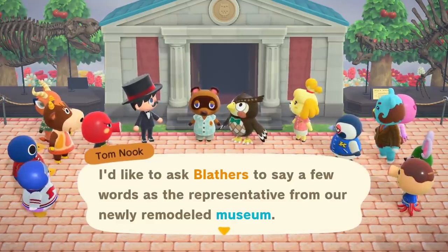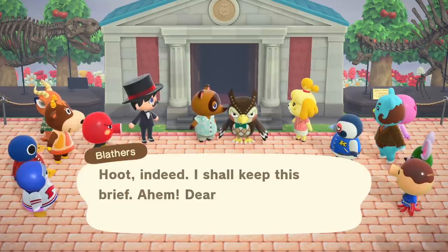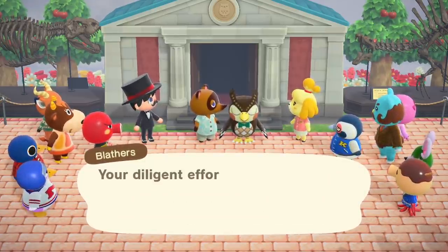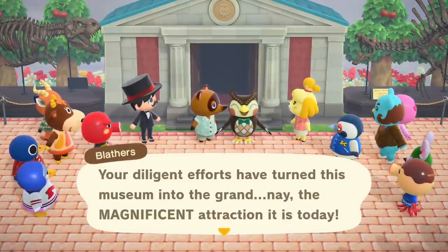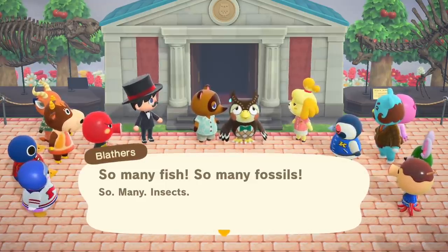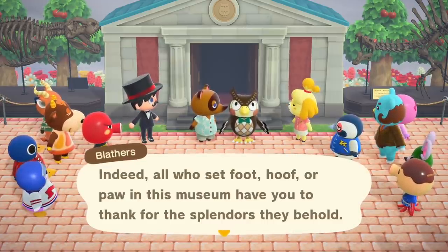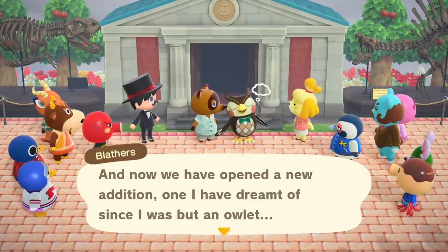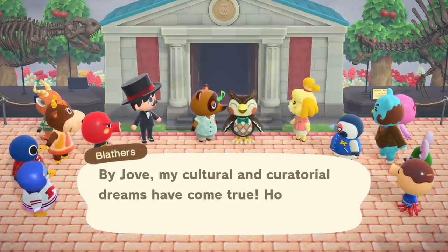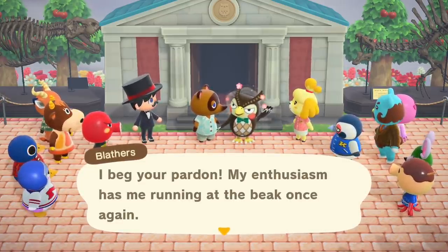Isabelle asks Blathers to say a few words as the representative from the newly remodeled museum. Blathers says: "Hoot indeed, I shall keep this brief. Dearest residents of Waffleton, it is an honor and pleasure to thank you for all your continued support of the museum. Your diligent efforts have turned this museum into the grand — nay, the magnificent attraction it is today. So many fish, so many fossils, so many insects." I love scaring Blathers with insects! He continues: "All who set foot, hoof or paw in this museum have youth to thank for the splendors they behold. And now we have a new addition — one I have dreamt of since I was but an owlet: a proper art gallery. My cultural and curatorial dreams have come true. Hoot, hoot, and hooray!" He fell asleep — that's fantastic.